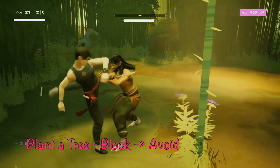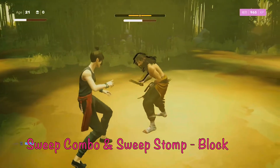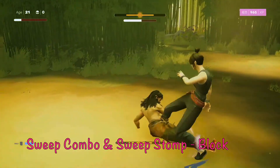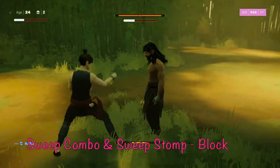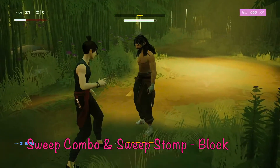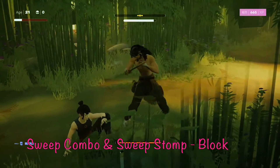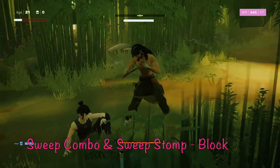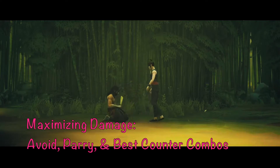He also has sweep action in phase two, which is very annoying — you don't see it coming. That's all the more reason to hold block any time he starts a combo. If he lands the sweep, it's tough — he'll throw in a third kick at the end, and if he lands the sweep he'll just stomp you right in the face. Hold block early on all combos and that will help a lot.